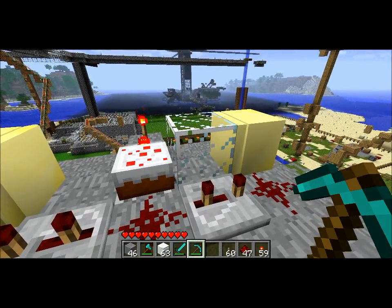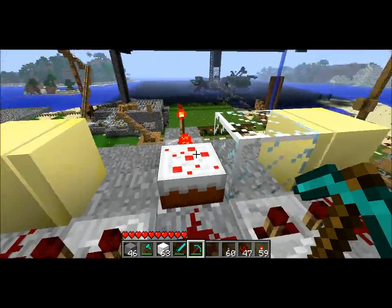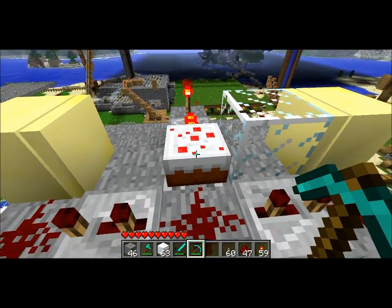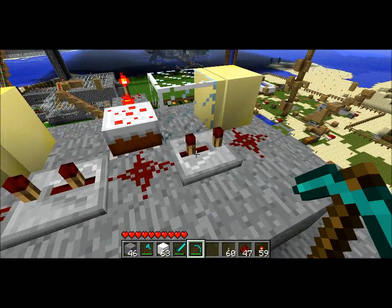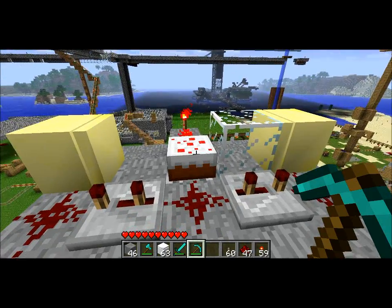This piece of glass here is pretty important because when they crush the cobblestone, the glass will move in here and it won't carry on the signal, so that this circuit will turn off and the pistons will retract. There's also a little bit of a delay with these repeaters, because if it fires too fast, then the pistons will get stuck.